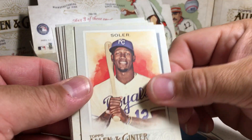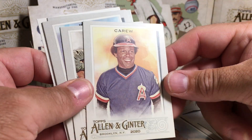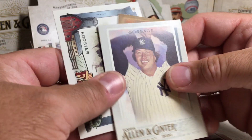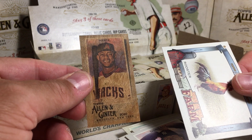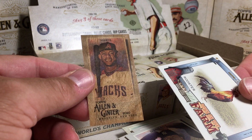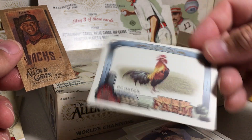Alright — Jorge Soler, Walker Buehler, Hall of Famer Rod Carew, Munoz rookie, Burns, Goose — whoa, wood mini! Holy cow, that's the first time I've ever gotten a wood mini. That's a Ketel Marte, and we got a rooster shot.